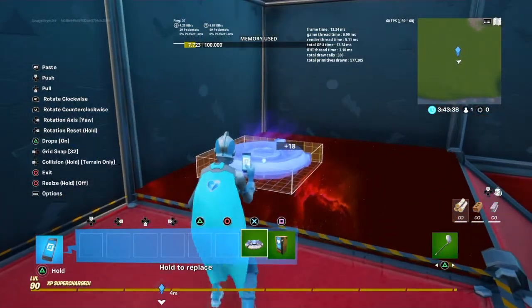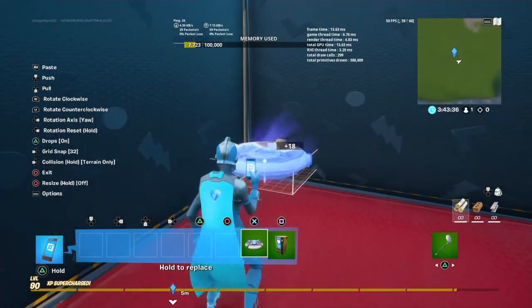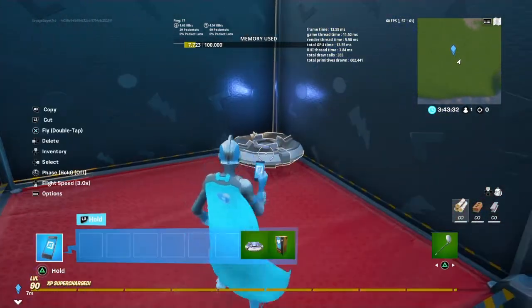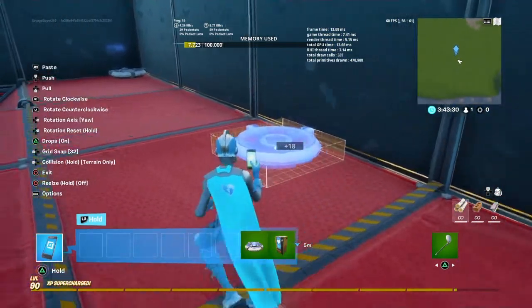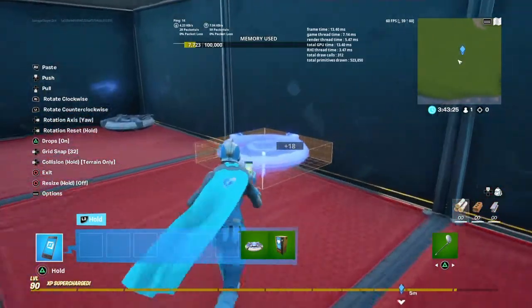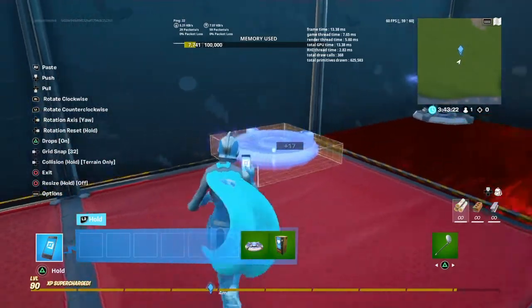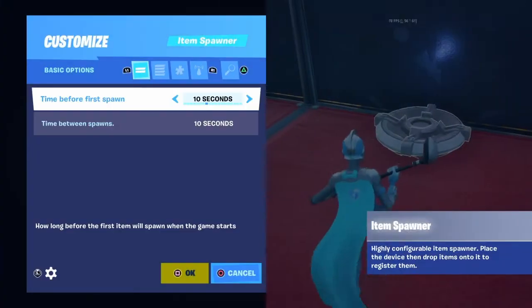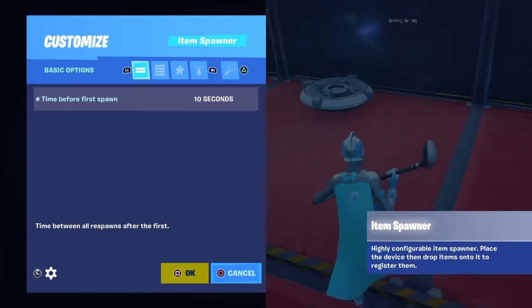Place one item spawner in each corner. The floor is going to be Galaxy style — pretty sick. The reason you want one on each corner is because up here is also going to be the vending machines. Once you have all of these set to instant, you can start adding the heals.